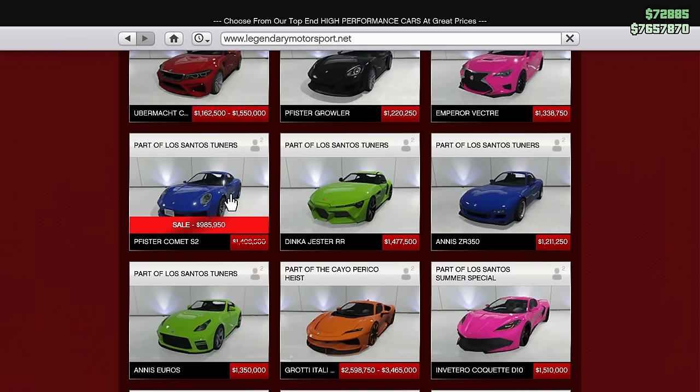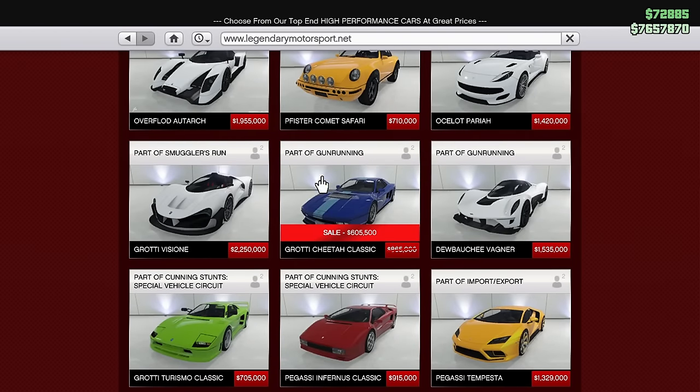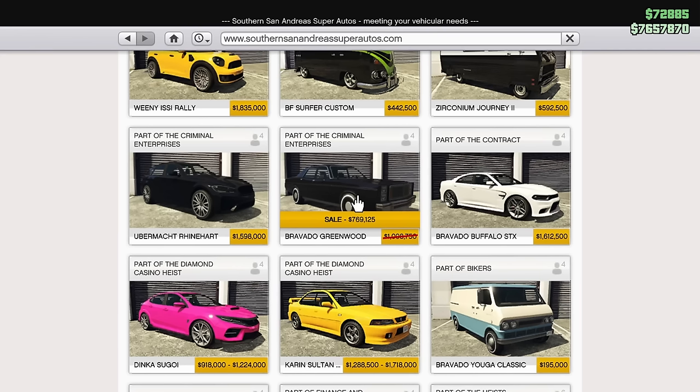On Legendary Motorsport, the Pfister Comet S2 is discounted 30% this week. Scrolling down, the Grotti Cheetah Classic is also 30% off. Over on Southern San Andreas Super Autos, the Bravado Greenwood is discounted 30% as well. The Greenwood is an Imani Tech capable four-seater — not a bad vehicle for the price. It's pretty fast in a straight line, you can upgrade it with armor plating and an oil slick proximity mine dropper, making it a great budget Imani Tech option.